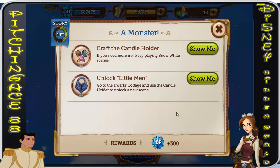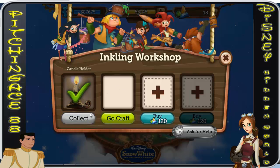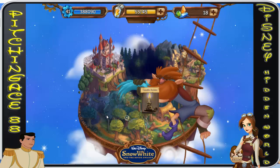All right folks, it's PitchingAce88. We are back at Disney Hidden Worlds on Facebook — Snow White and the Seven Dwarves. In order to unlock Little Men, we need to craft the candle holder, which conveniently I've already done.